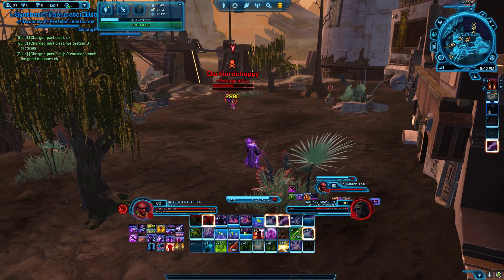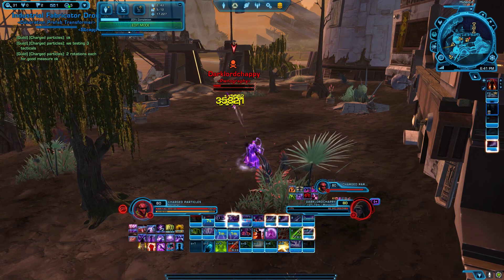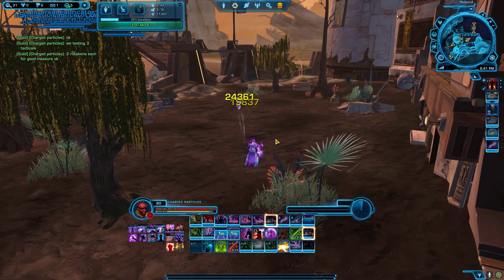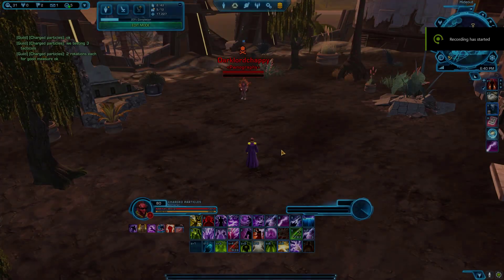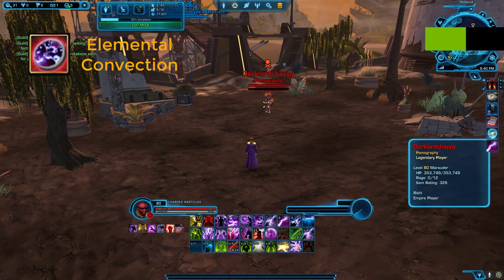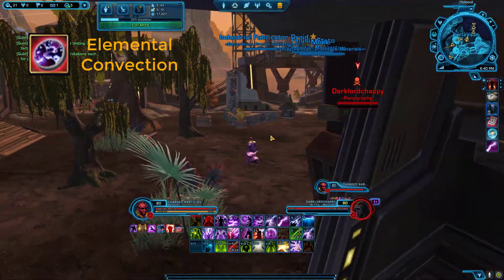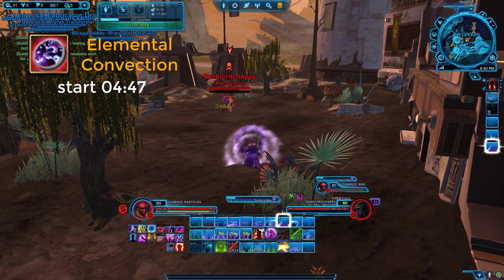If you're enjoying the content so far please leave a like, comment, and subscribe. Stick around — we're about to recap all the tacticals and show you time to kill on a player target and the results might shock you. We're going to record time to kill on a fully geared 326 Marauder. Alright, this one's Elemental Convection first.